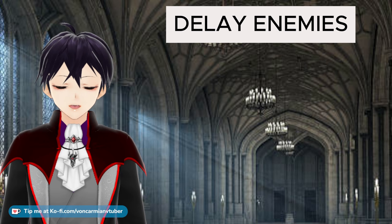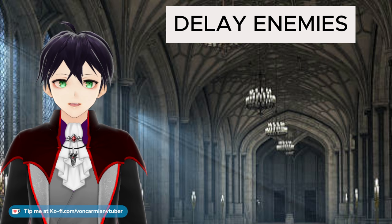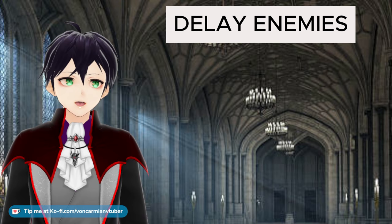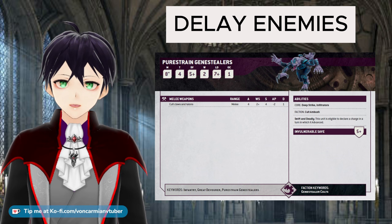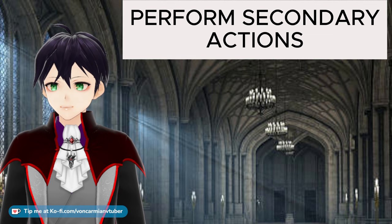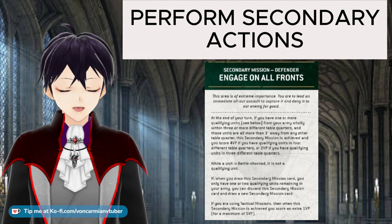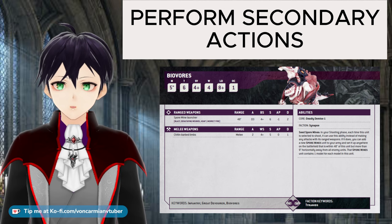I recommend having something to delay enemies. If you can spend a few points on a screening unit — just a couple of models to get in the way of your more valuable units — you can stop your own units being tied up, delay the enemy from reaching your good squads, or tie the enemy up in combat. This can be lots of regenerating models, like 10 Necron Warriors or Neophytes, because we have a lot of models and they can regenerate with the cult icon. My favourite is Genestealers, because of their multiple wounds and invulnerable save, and we can get to the enemy very quickly to stop them reaching objectives. Finally, secondary actions: we need enough small units to get around the board, hold four table quarters, be on an objective to cleanse it, and appear in the enemy backlines.